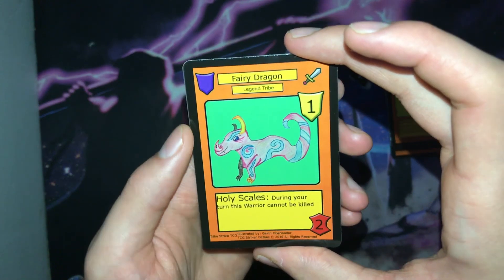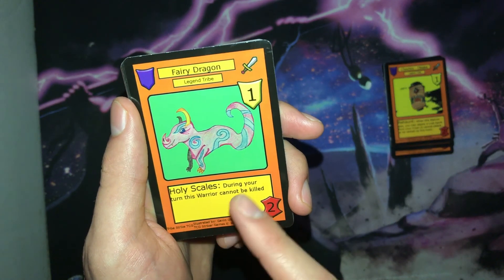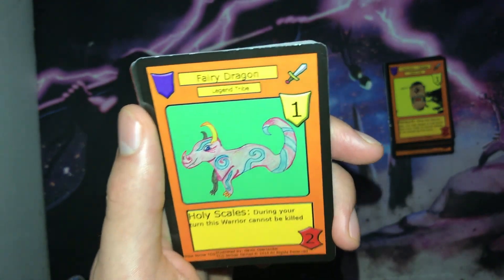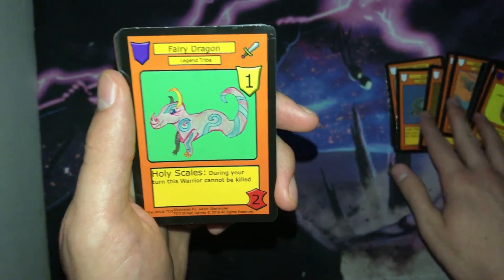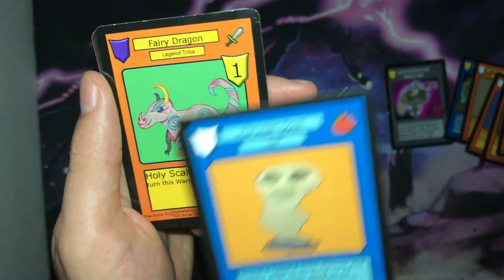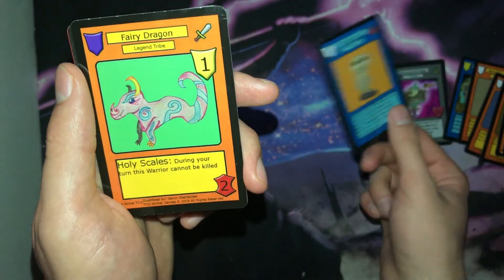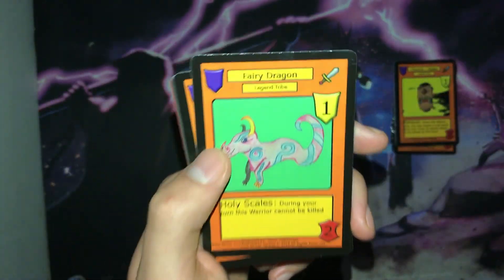Next we have Fairy Dragon. It is a rank one warrior with two power and the Holy Scales ability: during your turn, this warrior cannot be killed. This may seem counterintuitive for the Legend Tribe, especially since they have so many effects that synergize off being killed. But you can look at it differently — if you use this with a card like Harvest Soul, that's basically just a free draw two, or even a draw three if you use Extra Sharp on it. Overall it gives a little more variety to the Legend Tribe play style.